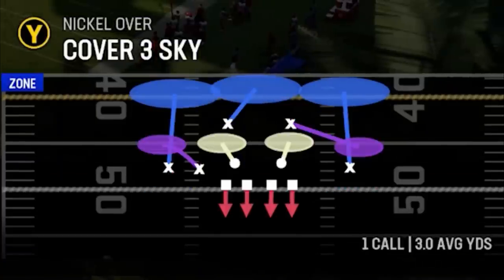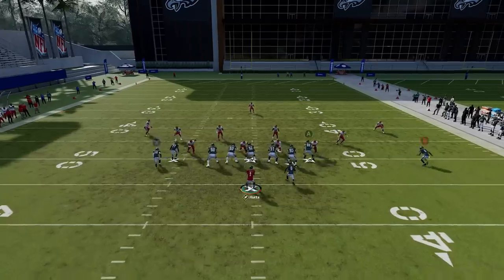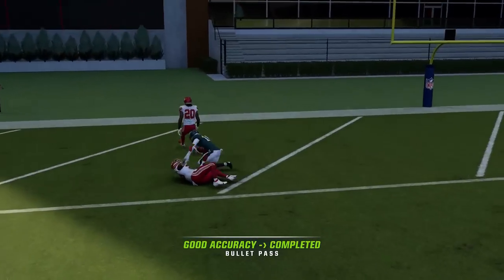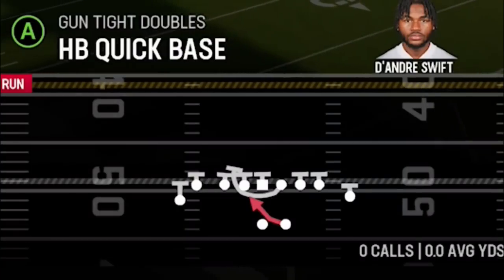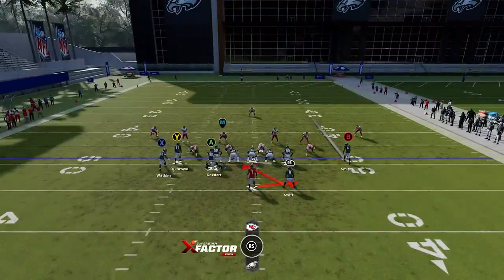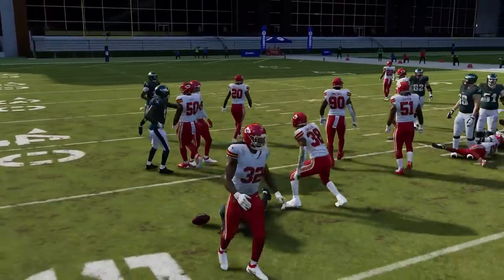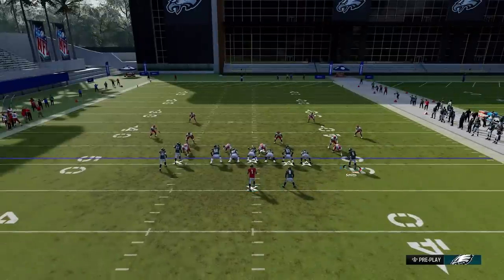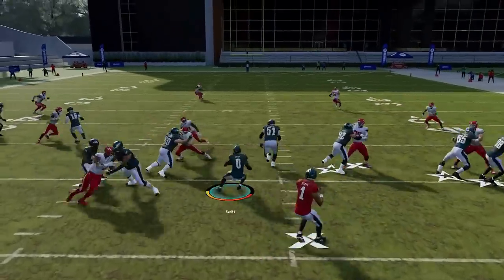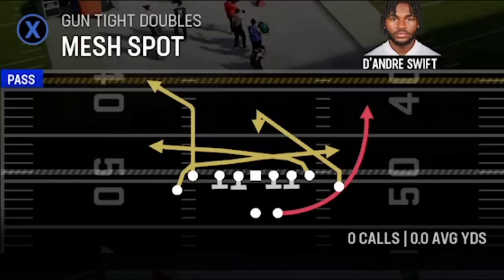Next up we got the Flood, starting with Cover 3. Run from hash to the open side, motion the receiver, put him on a streak, put the A route on a streak, block the running back, and the X route should get open up the seam — just wait for the cornerback to bite on the corner out. It's a very easy one-play touchdown up the Cover 3 seam. Next up we got the Quick Base — a very good run play. Motion the tight end across to create a bunch look for more blocking. It can be treated like an inside zone or an outside zone and doesn't really force you in either direction.